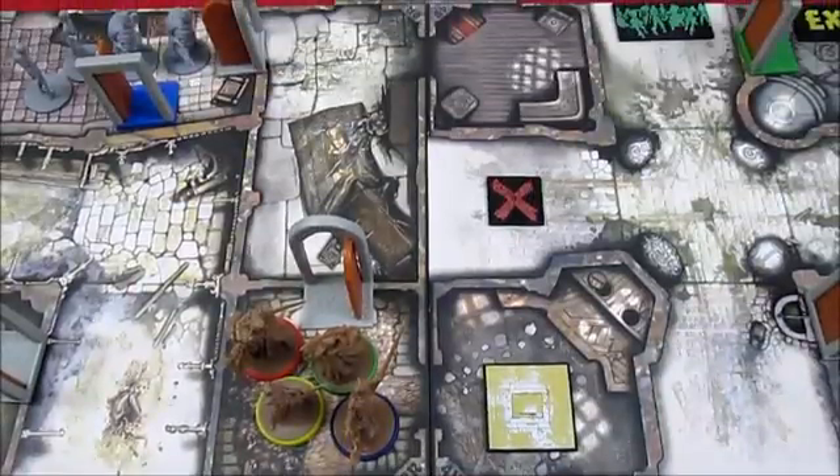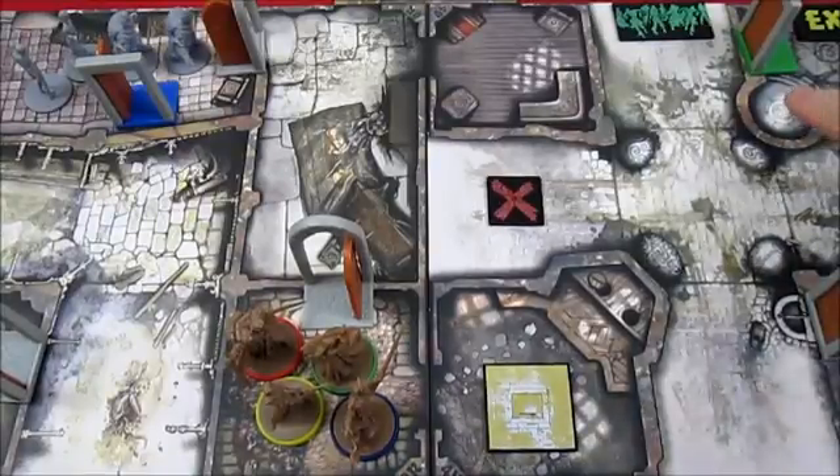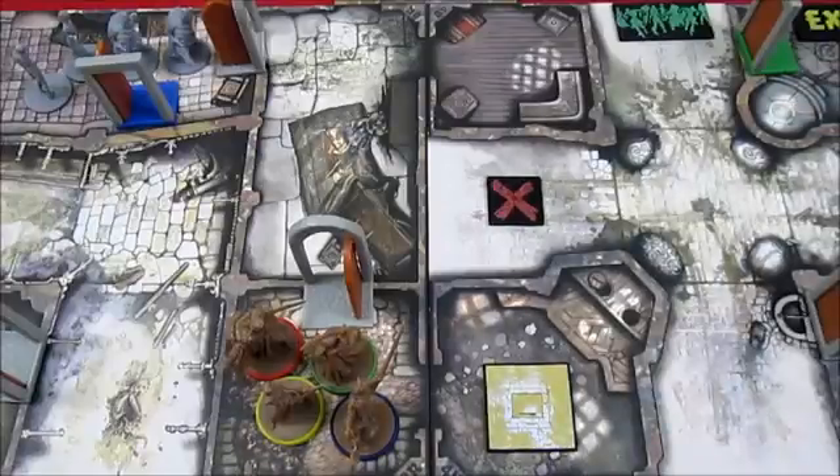Welcome back to Zombicide Black Plague. We're playing Quest 0, the tutorial, which is called Dance Macabre. We're having a hard time in it. We are down to one hit point each for each survivor, which means if any one survivor takes one damage, it is game over. We are finished because all survivors need to get into this room over here and escape. So let's begin.